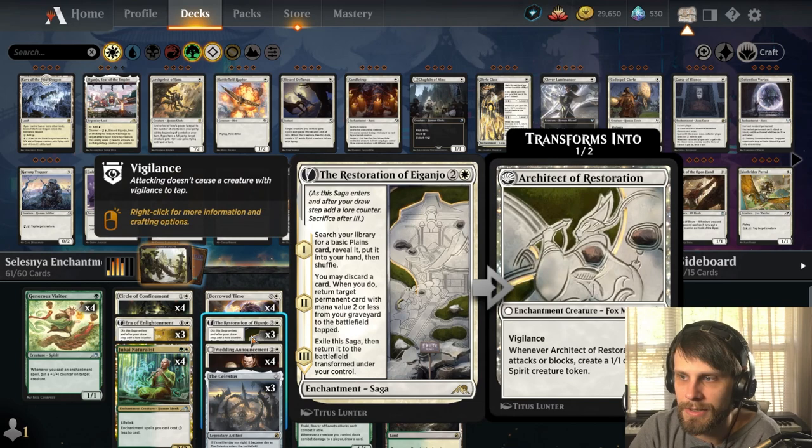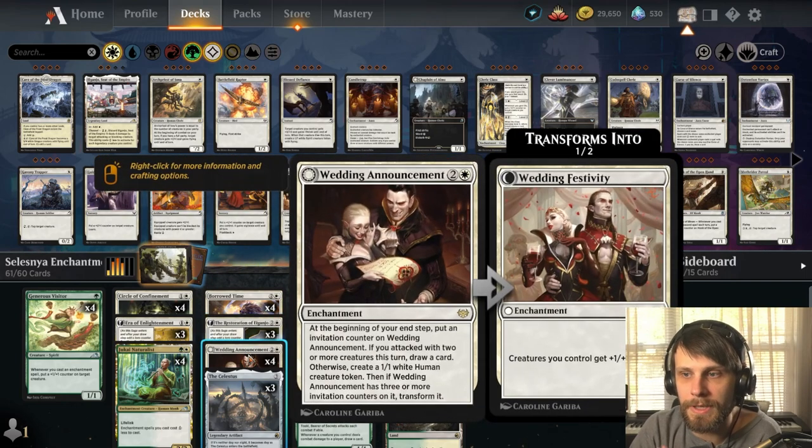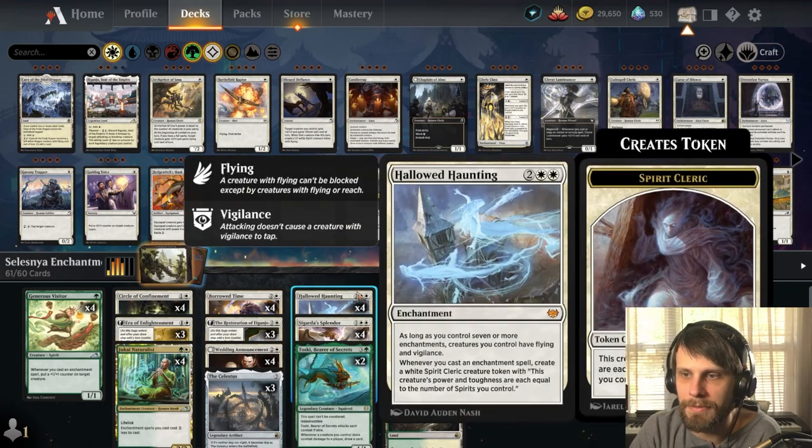On the flip side of Restoration, it's a 3/4 with Vigilance — when it attacks or blocks, you create a 1/1 Spirit token, and those 1/1s will hopefully be a little bigger thanks to Wedding Festivity. In the four-drop slot, we've got some of my favorites in these two colors. Hollowed Haunting is here as the full four-drop, going to spit out tokens and keep our board going in the right direction.